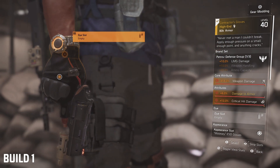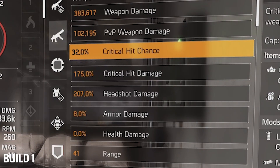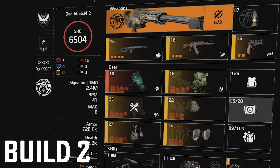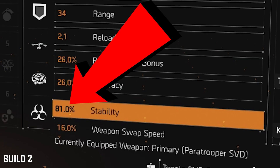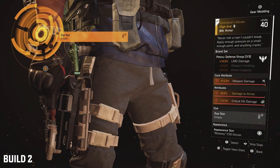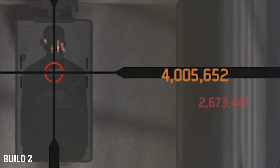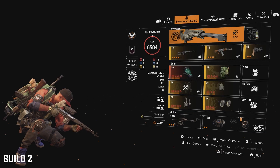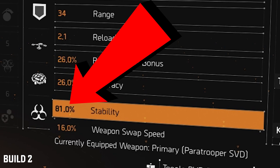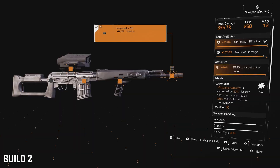But this one is not my favorite version for the SVD. The SVD works great with an all-red build, but the problem is that it has horrible handling. This version of the build gets that under control. In my opinion it is way better and is perfectly tailored to the weapon and difficult content this game offers. This setup crits over 4 million, and there are two main differences between the first build and this one. For one, this one has 81% stability so you can actually land your shots — the first build only had 25%. The second thing is that this has Lucky Shot for the weapon talent.